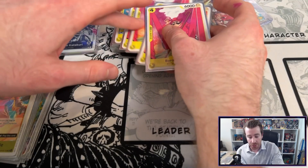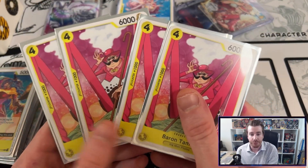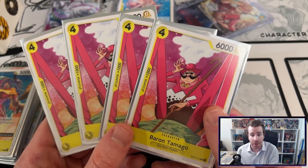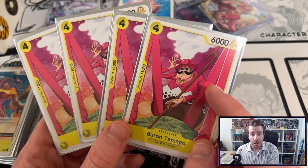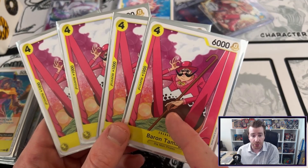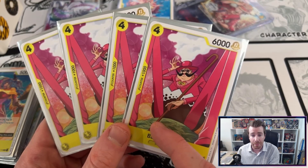Now moving on to what some might call the tech choice of the deck, we've got four copies of Baron Tamago. This card is really useful against some of our worst matchups in the meta — Whitebeard and Zorro. Against Whitebeard, most of your other Big Mom attackers have 5k base attack so they require another Dawn after you've played them to be able to swing in to Whitebeard.